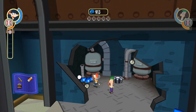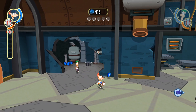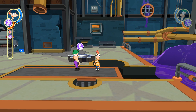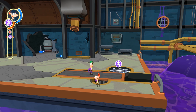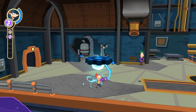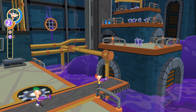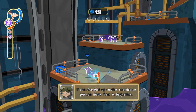Let's use this. Let's go. Put it in there. The anti-gravity ray can lift and move heavy objects. It can also pick up smaller enemies so you can throw them as projectiles.